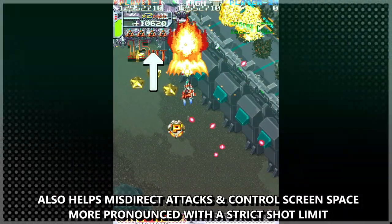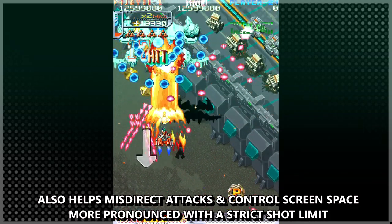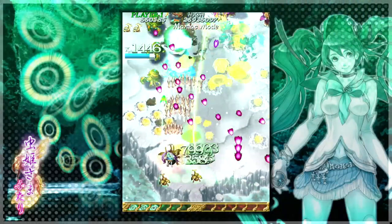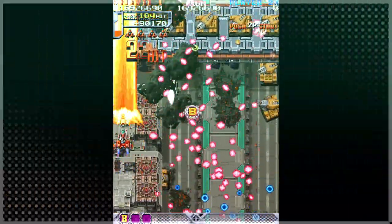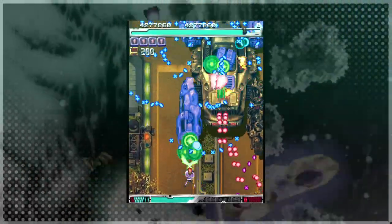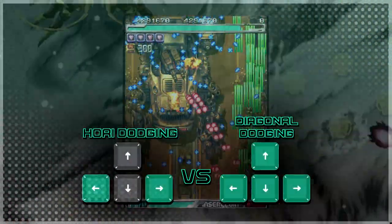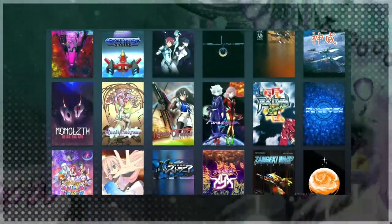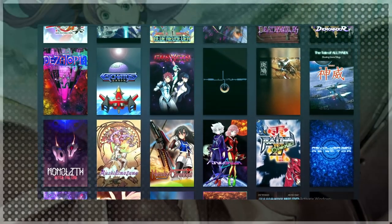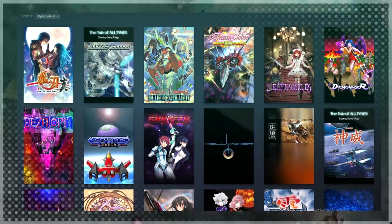Players will get close to bulky enemies to do extra damage whenever they get the opportunity, then back away when the enemy starts to shoot. As long as popcorn enemies keep spawning in, players will be forced to move side to side to stream bullets and minimize danger. Players are also inclined to avoid dodging bullets at weird angles, such as diagonal, because it requires more complex inputs and is generally harder to read. The best way to understand these patterns is to play the games yourself and pay attention to what you're inclined to do.